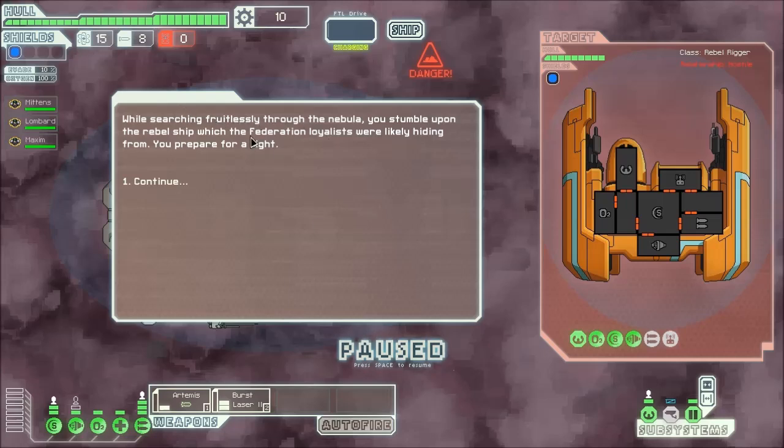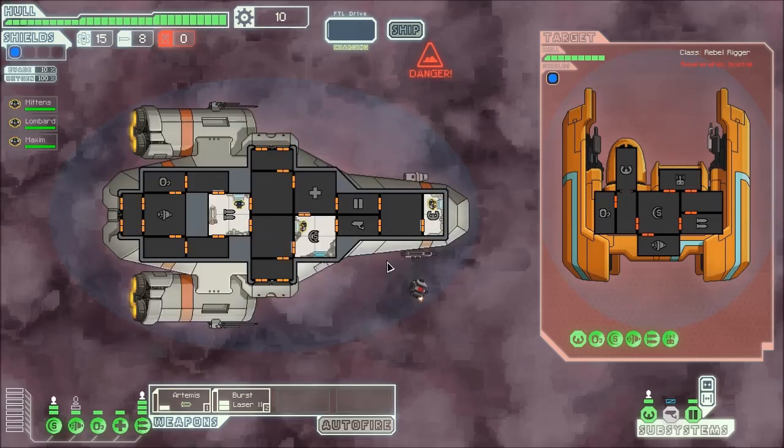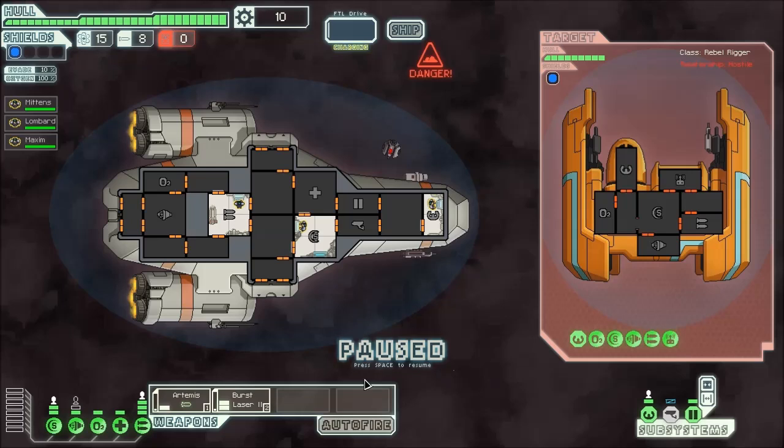While searching fruitlessly through the nebula, we stumble upon the rebel ship which the Federation losers were likely hiding from. We prepare to fight. We'll pause it here.